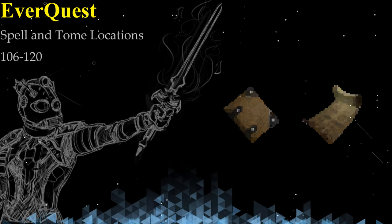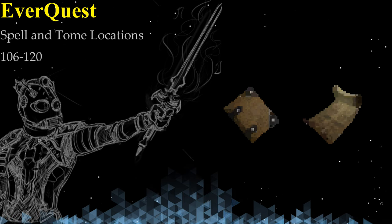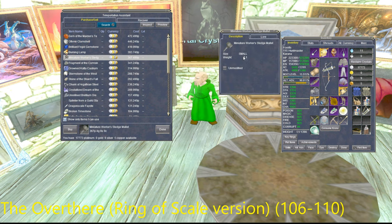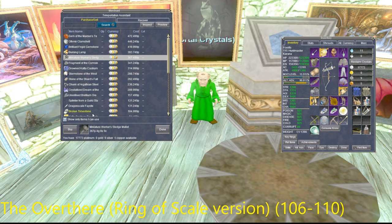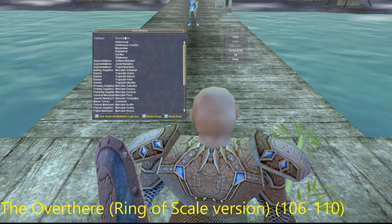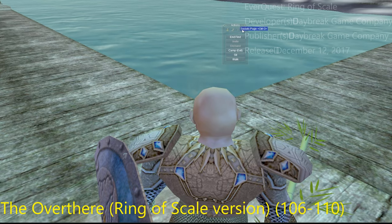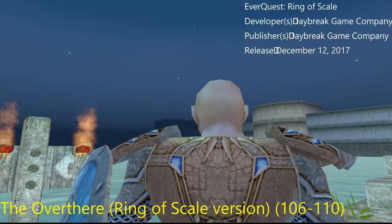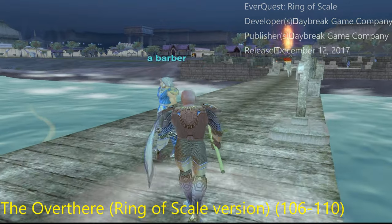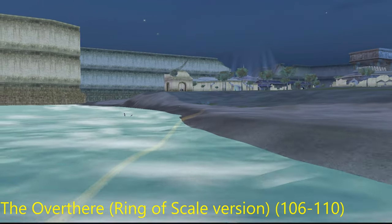Hey everybody, this is FC7 and today I'm doing a Part 2 to a video series I started a long time ago talking about spell and tome locations. I ended that video at level 105 and the Empires of Kunark expansion, and a lot's changed since then. What I'm going to do is explain where the spell and tome locations for levels 106 to 120 are located. I will not be talking about the Rank 2 and Rank 3 versions — those just add a couple of percentages to the power of the spells. I'm sticking to the base spells.